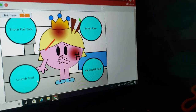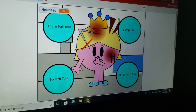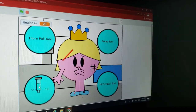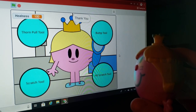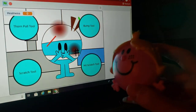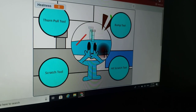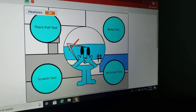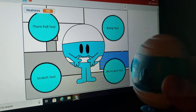Little Miss Princess. All right. So I'm going to click Dorn, the Bump Tool, and scratch — there we go, thank you. Play again. Next one, Mr. Bump. Let me see here. Bump Tool, click the Dorn, and the Scratch. Thank you.